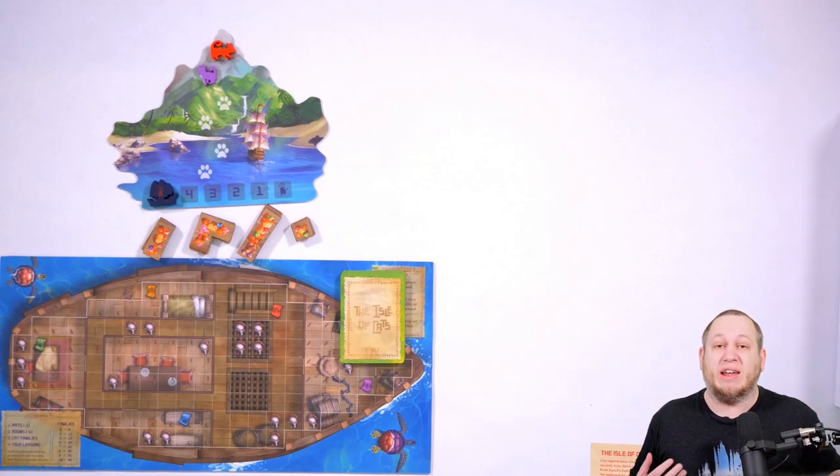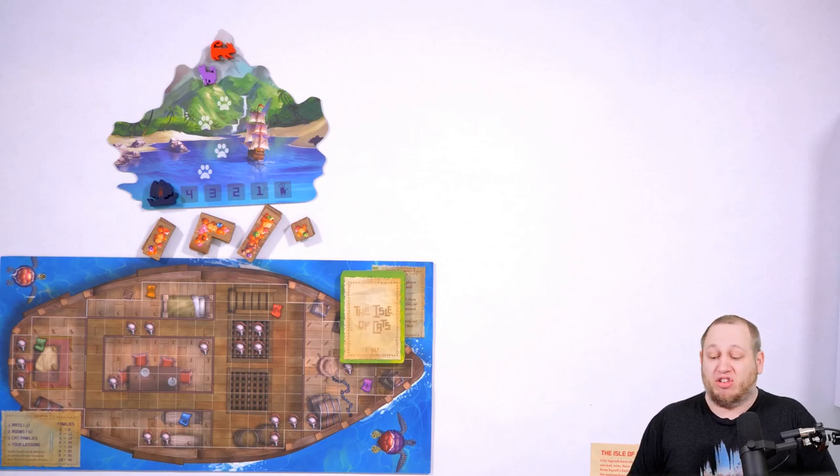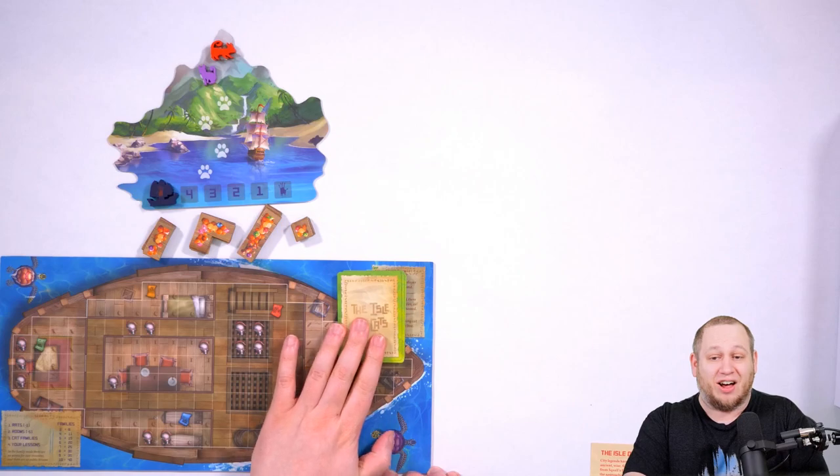We are going to play over five different rounds and on each round we're going to rescue cats and add them to our boat. We're going to be trying to fill space and cover rats, but also working towards lesson cards.